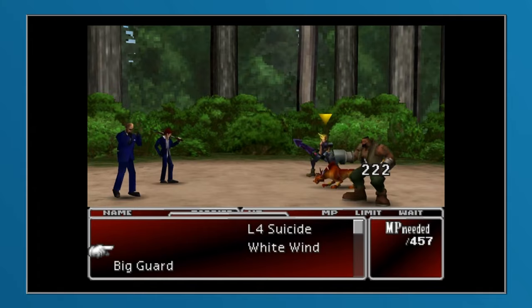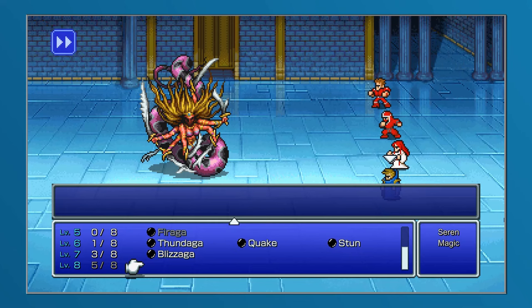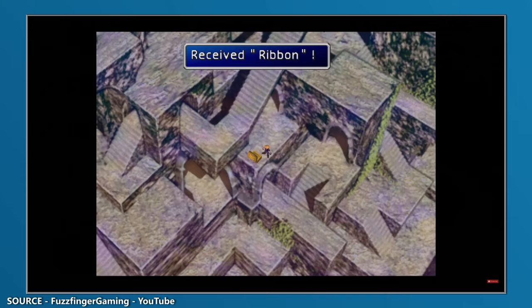Ever since its appearance in the original Final Fantasy, the Ribbon has been a sought-after piece of equipment due to it often being able to nullify elemental damage and negative status effects. Due to its powerful utility, the acquisition of the Ribbon was often made quite difficult. This meant it would either appear in the final dungeon guarded by a tough boss, would have a pretty low drop rate, or would require the player to steal from a venomous foe.